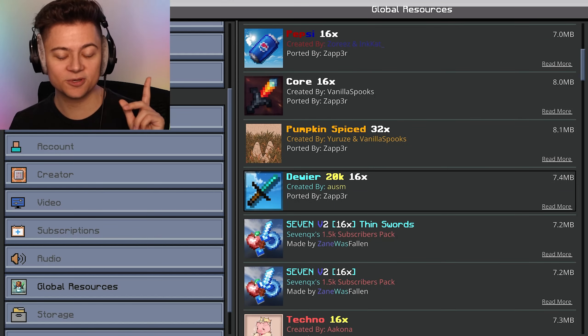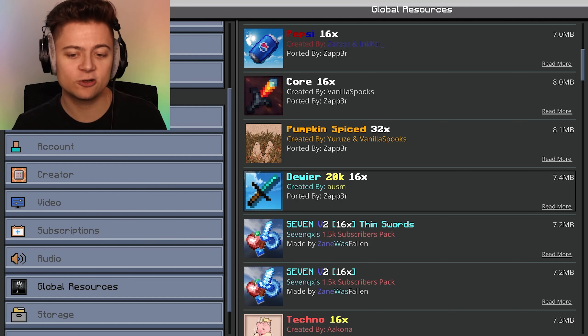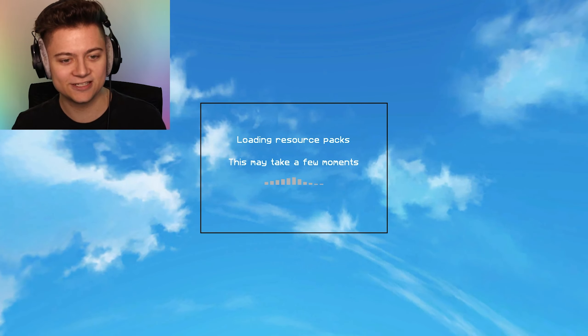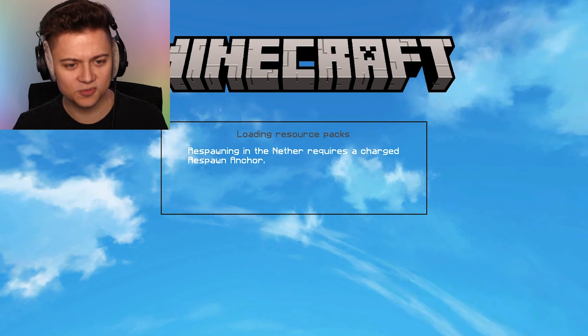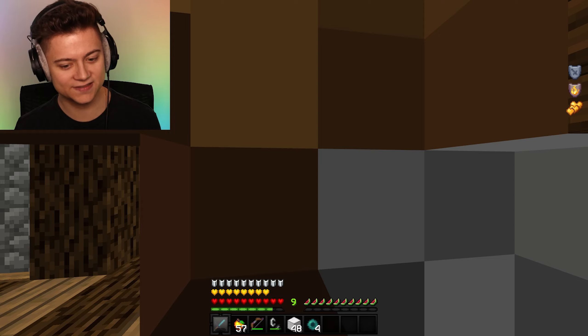Next up, let's check out the DewyR20K69x. This one's actually created by Awesome and ported by Zapper. 20k subscribers - congratulations to this dude. This is the background, pretty awesome. Let's press play and get right into it. The colors in this one look like they're going to be kind of vibrant, I'm excited for it.